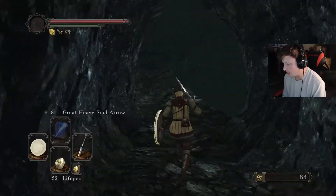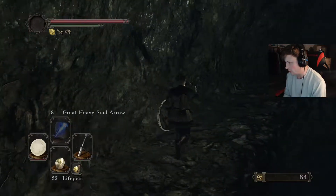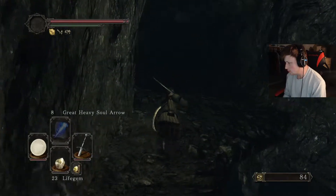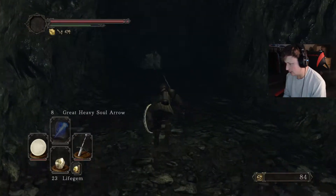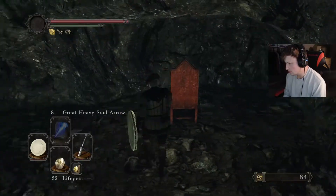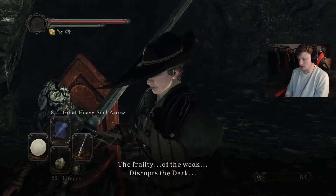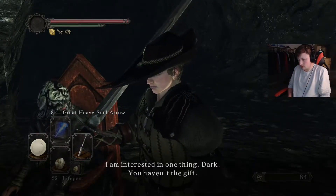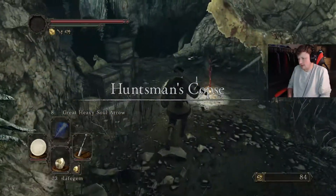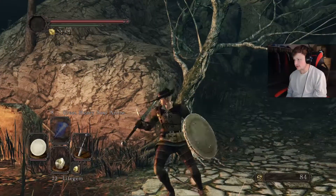There is more to the Lost Bastille — remember that path from the Servant's Quarters where I could go up the stairs but didn't go the other way? I need to go that way. Holy shit, this is tight. Hopefully there's a bonfire. There's an NPC — believe me, I'm interested in one thing. Huntsman's Copse! Let's light this bonfire. Now we have this new area to explore in the next episode.